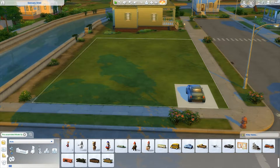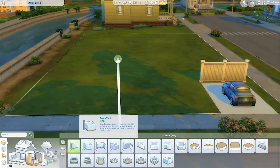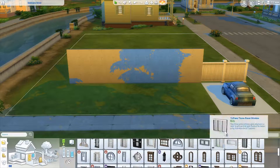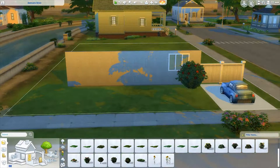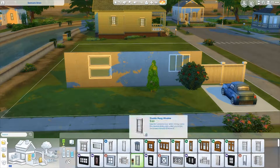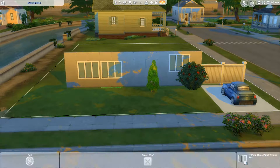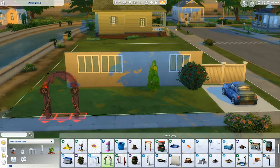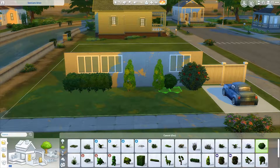I decided to start with the outside just so I would know for sure that the whole thing would fit the way I want it to. We don't have a lot of shrubs that match what we had growing up, and windows were really difficult — I wish there were more two-panel windows, but that's kind of what I went with as the closest thing to what we had.